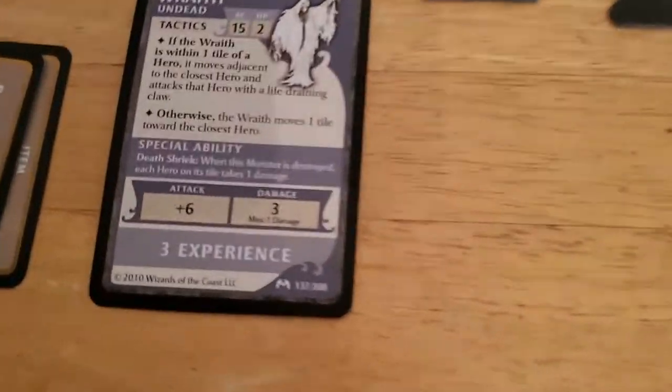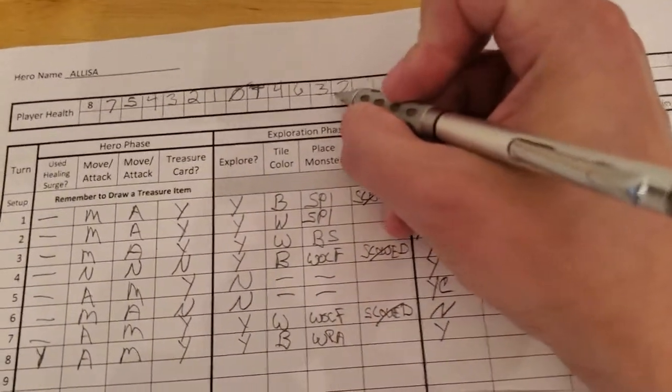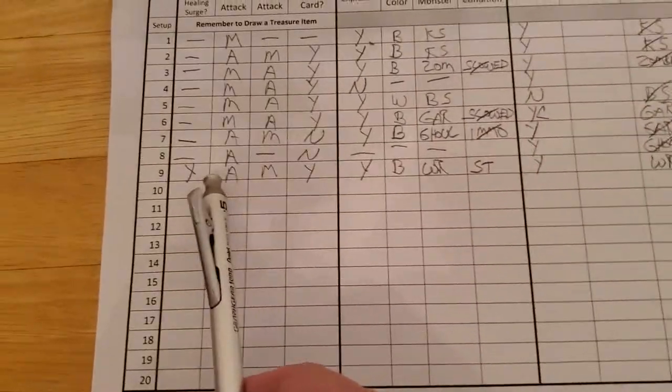Alyssa's going to take 1 damage, bringing her down to 2. That will be the end of Arjun's turn number 9 and the beginning of Alyssa's turn number 9.